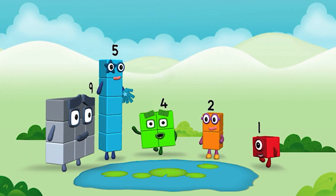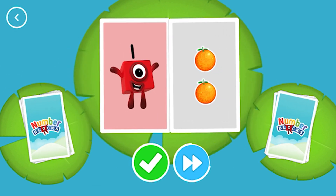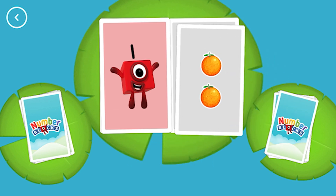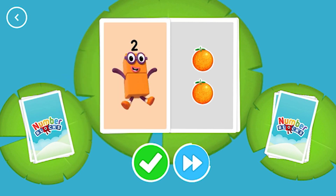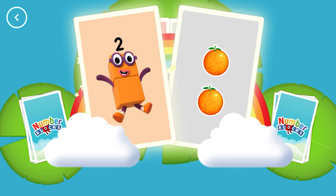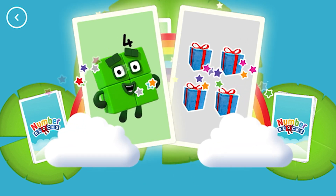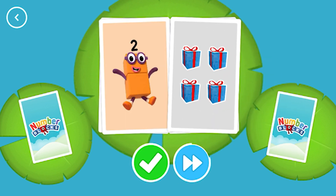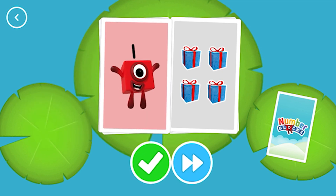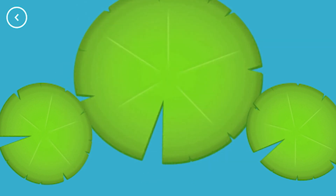Hello! Wow! One, two. One, one. Two. Two, two. Snap! You found two matching values! Four, four. Snap! You found two matching numbers! Four. One. One, one. Snap! You found two matching amounts!